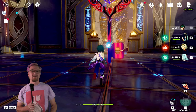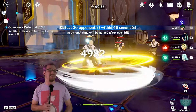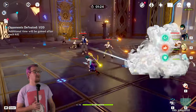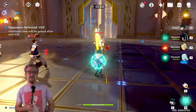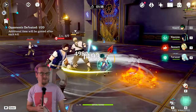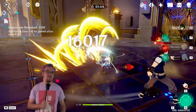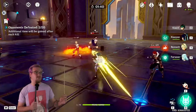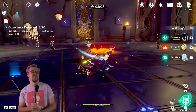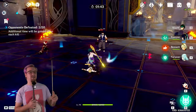First we're going to talk about his normal attacks, charge attacks, skill, and burst. His normal attack is pretty standard for a polearm user — a flurry of eight consecutive attacks if enemies live long enough to see the eighth. For talent priority, level them in the order of normal attack, burst, then skill. His charge attack is a little different than a normal polearm charge attack — it is going to be an uppercut.